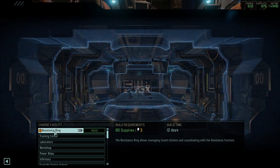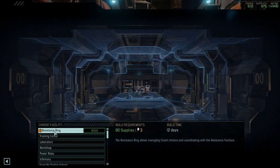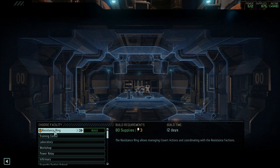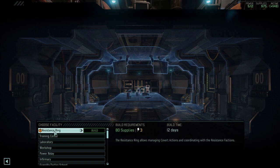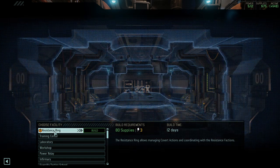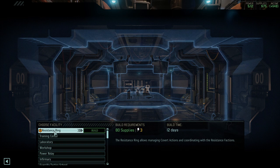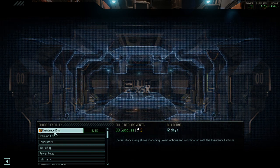The Resistance Ring still offers you covert actions, albeit the covert missions tend to take much longer than they did beforehand. In at least the later versions of the mod, they've also massively scaled down the permanent stat bonuses that you can get, to prevent creating super soldiers. Nonetheless, it's an important building and I would recommend building it early.